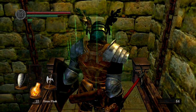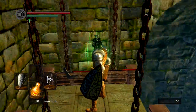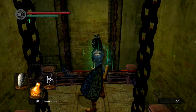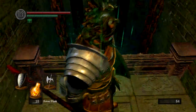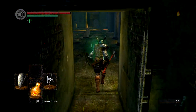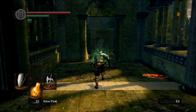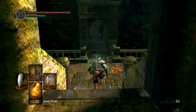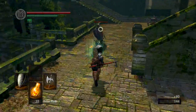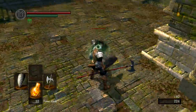We're going to give the blacksmith the ember and see what he can do with it. We'll also see if we can upgrade the Grass Crest Shield with some titanite — if I have any, which I don't even remember. If I don't have it, we'll roll with it. I don't see how I wouldn't like it given how fast it regens stamina.